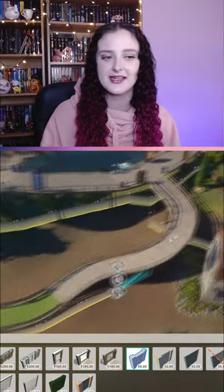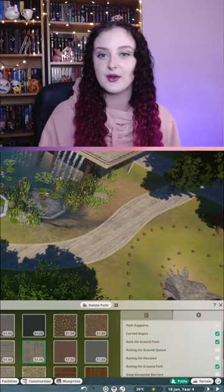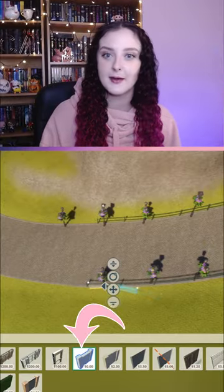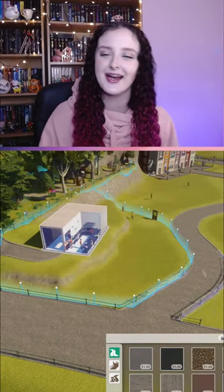To still have it be a habitat but use the fence barriers as the habitat barrier, I just use the null habitat barriers so it can count as an actual habitat.